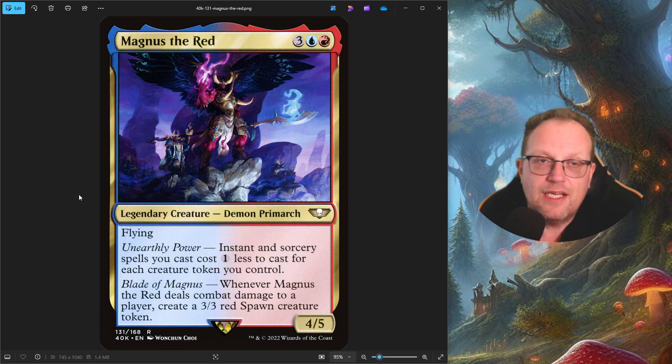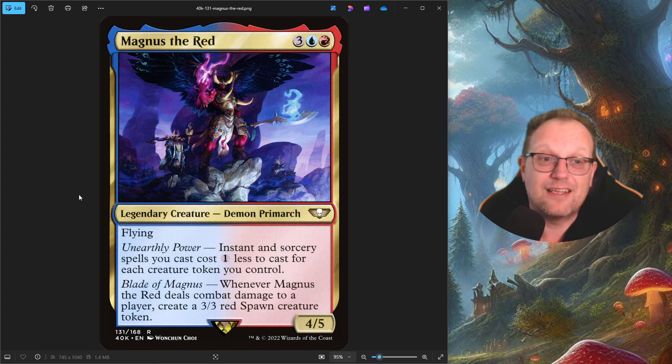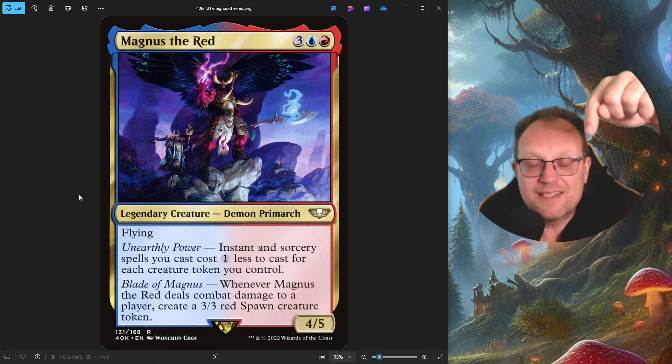You could cut some creatures and go up to 25 spells; I'm happy with that. But I want to play the creatures to make Magnus a little more powerful. There's no Blasphemous Act, no Chain Reaction, no Cyclonic Rift — I left them at home on purpose to try out a deck without them and win through token beatdown. If you want to cut some cards and put them in, feel free — let me know in the comments.